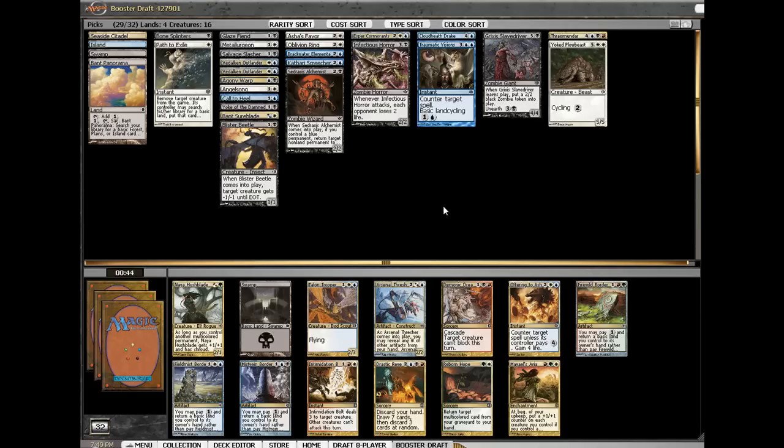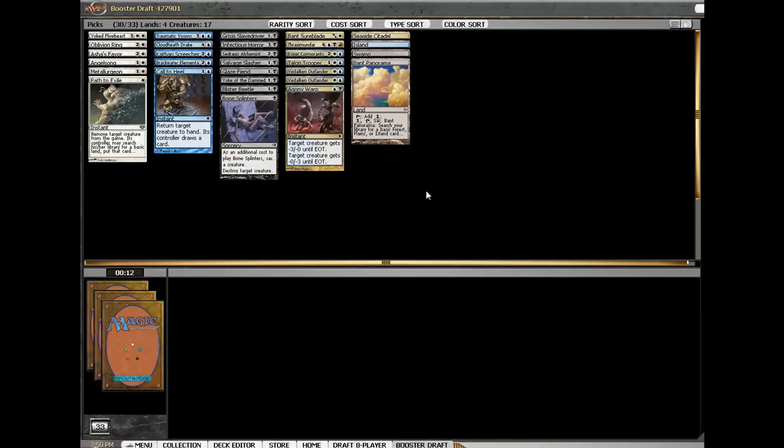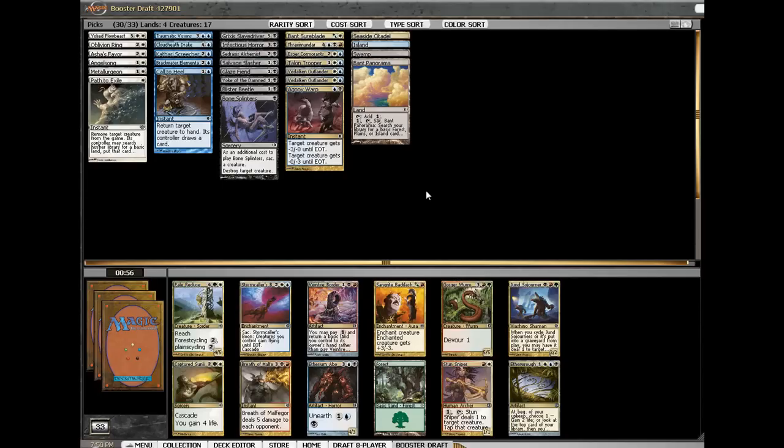Our Naya player is going to have some big decisions between Intimidation Bolt and Naya Hushblade. I can take the border post or I can take the Talent Trooper here. I don't really have any way to get black except my Traumatic Visions. I don't really want to take a border post that high, especially over a 2/3 flyer — flying just wins games.